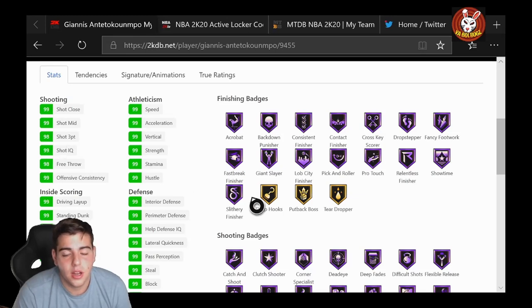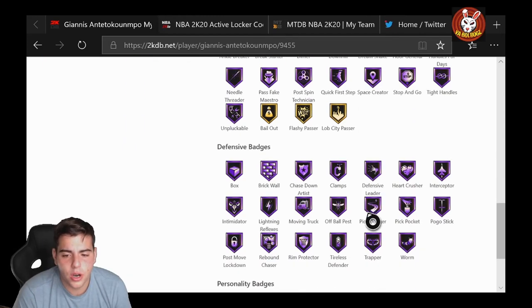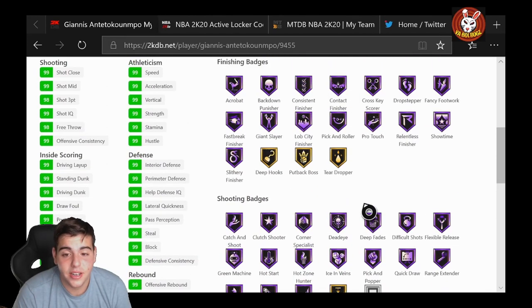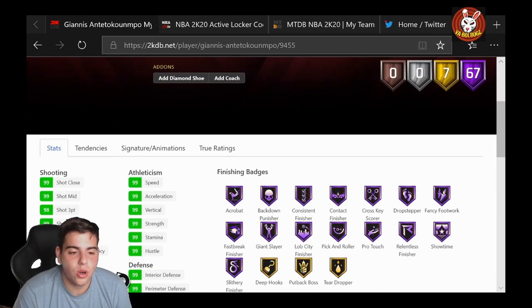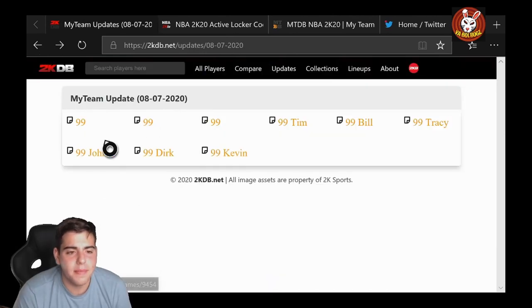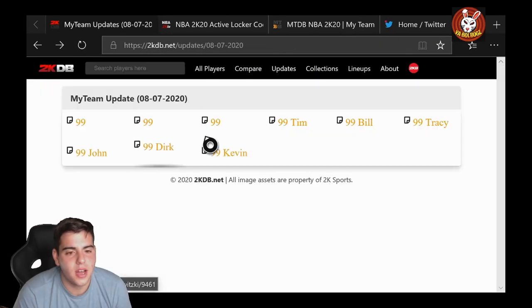98.3 overall — this is 100 percent better than small forward or power forward. Every single badge in the game besides Steady Shooter. Thank god — this is end game lords, this is what you call end game. And I'm so ready for this content man, this is just beautiful guys. We got Giannis.